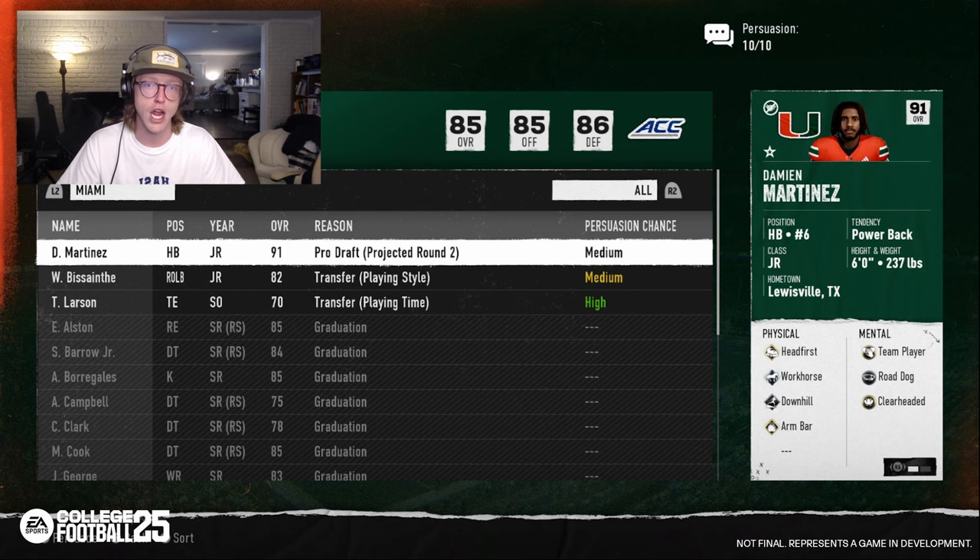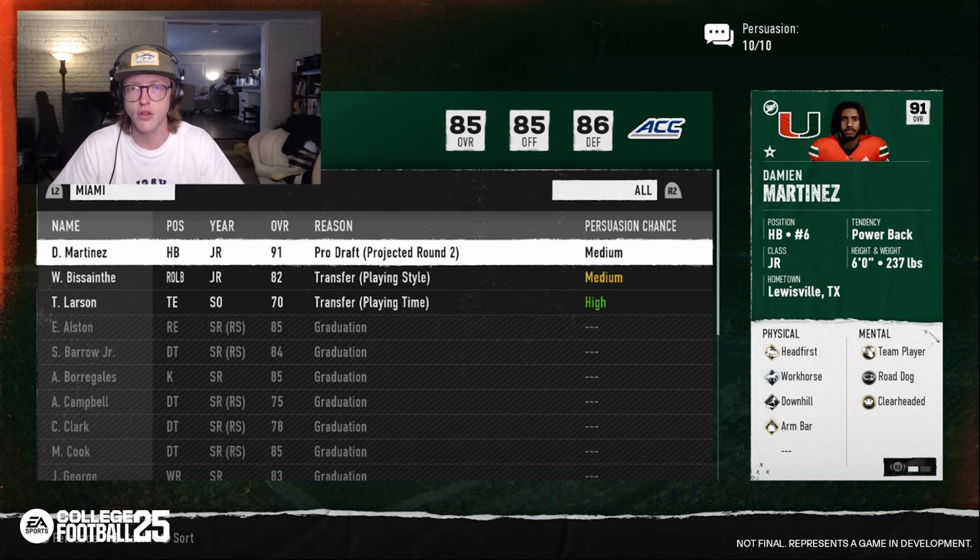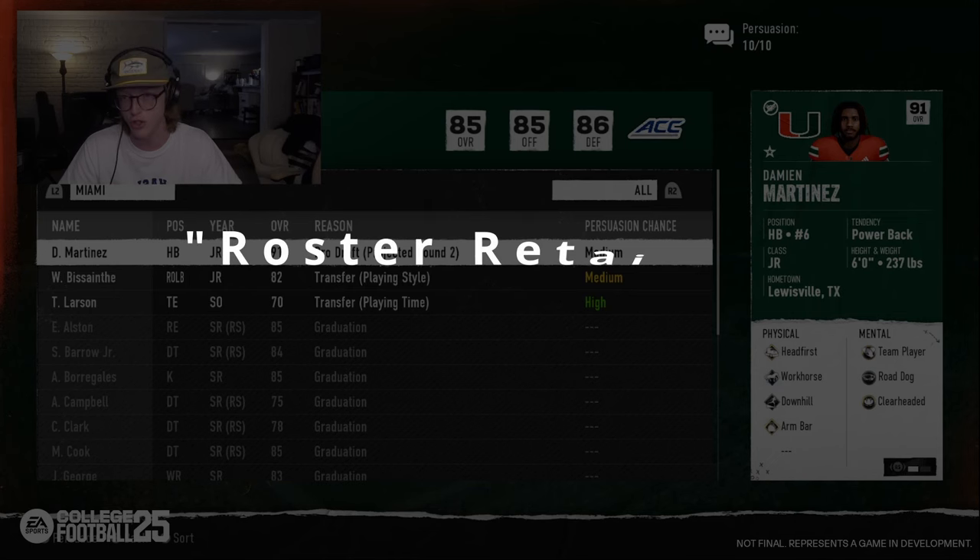Every action you take throughout the season has the potential to impact your My School grades and therefore increase a player's chance of leaving. A perfect example is the coaching carousel — coach firings or coaches leaving for new jobs could immediately impact a team's coach prestige grade, resulting in players entering the portal. In addition to players entering the portal, high-overall players may look to go pro and enter the draft if they've been in school for three or more years. Players entering the pro draft will display the round they are projected to be drafted in. Once a player has decided to leave, you'll have an opportunity to persuade them to stay — determined by their overall and your coach prestige. Higher-overall players will be harder to convince. You have a limited number of persuasion attempts determined by your coach prestige. You can increase persuasion attempts with the Gift of Gab ability and increase your chance of success with the Roster Retainer ability.